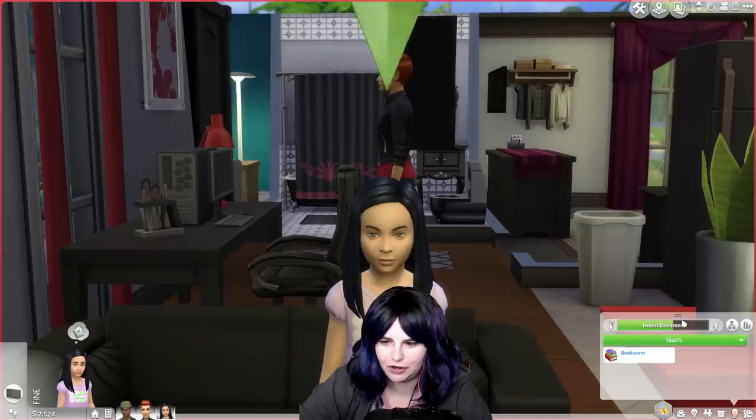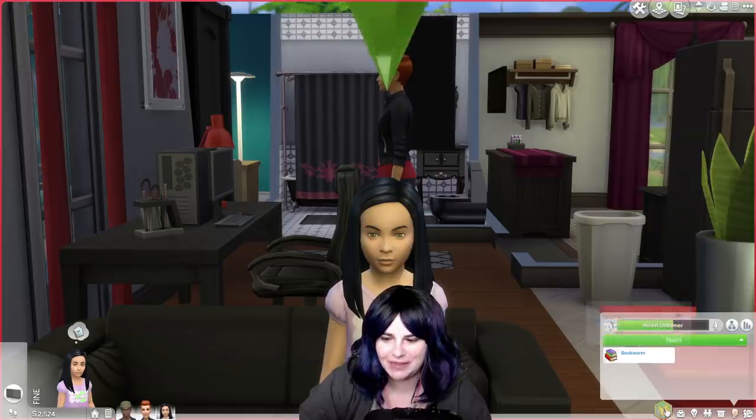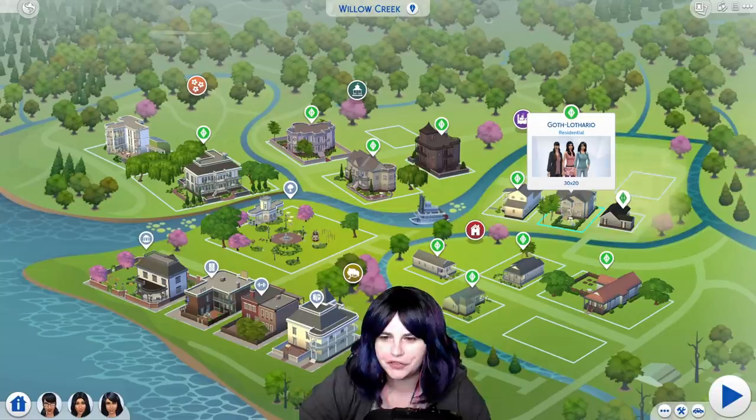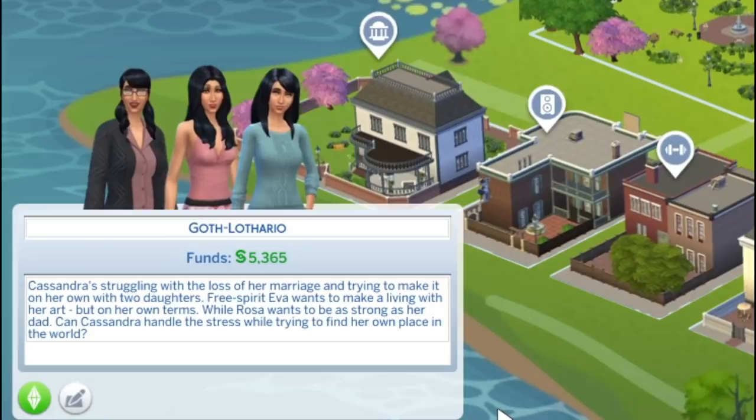Little Helen Dreamer has about five days until she becomes a teenager. She is a bookworm and a social butterfly. Next up we have the Goth Lothario family. This is Cassandra Goth, who used to be Cassandra Lothario, and her two daughters Eva and Rosa. Cassandra's struggling with the loss of her marriage and trying to make it on her own with two daughters. Free spirit Eva wants to make a living with her art on her own terms, while Rosa wants to be as strong as her dad.